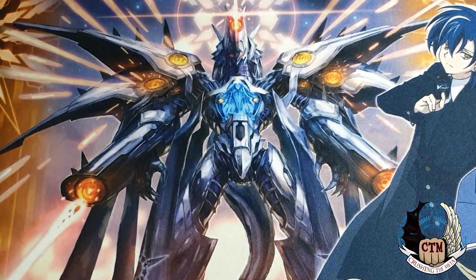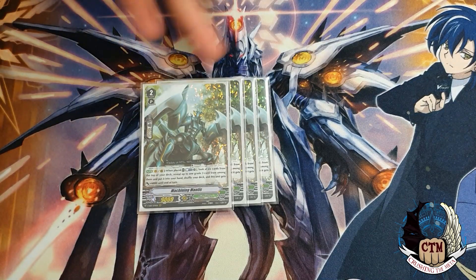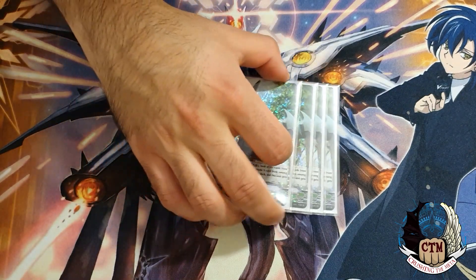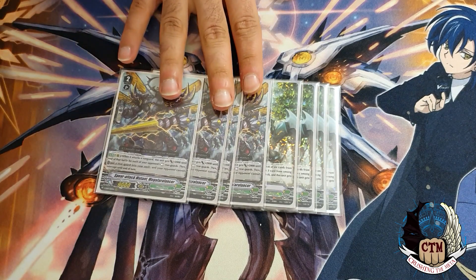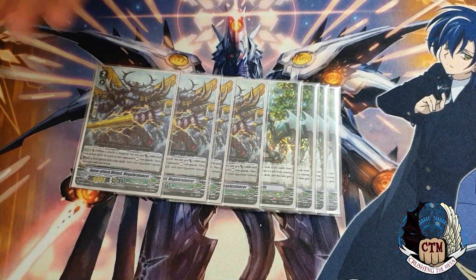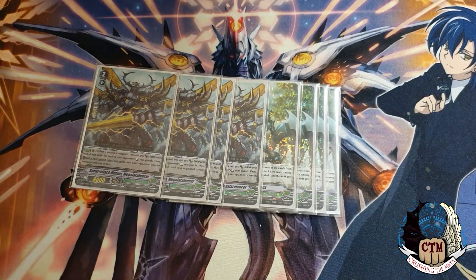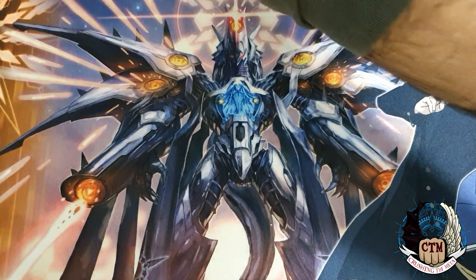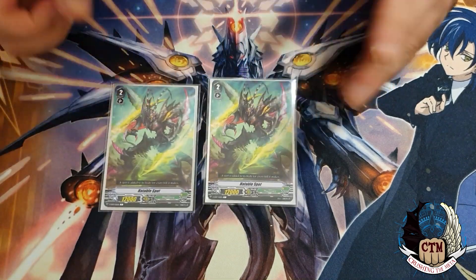For the Grade 2 lineup, we finally have Mantis after the reprint — four copies. If you're not playing the DarkFace build, this is the card you want. You need to be very specific about when to use your counterblasts. We also play the unit that puts Grade 3s into soul — Venom can do it too, but this is important because with End Line you still want a Grade 3 in soul. Since you want to stride or ultimate stride rather than ride multiple times, you need Venom in hand, and outside of Mantis or the Grade Researcher, there's no consistent way to get him.